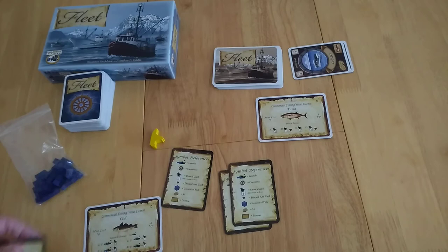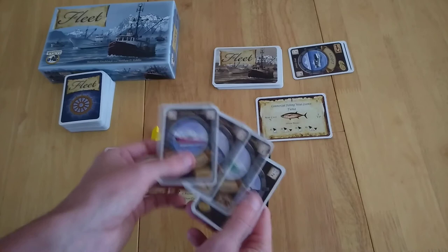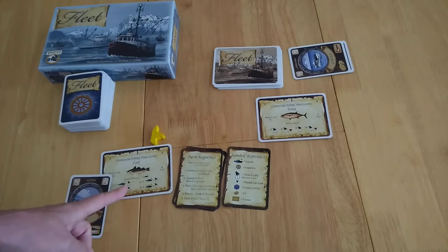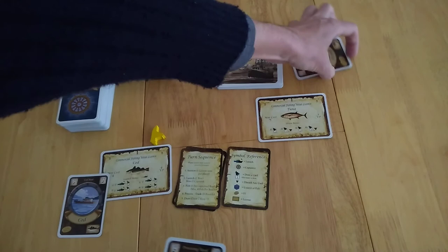Let's go through the next steps. So I now have my COD license in front of me. We move on to the next phase — that was the auction, and the next phase is to launch boats. I have a COD boat and I'm going to choose to launch it. With my ability, I get to draw a card straight away. It does cost me two, so I spend the card I just drew. I've spent two to discard and ensure that boat is launched.